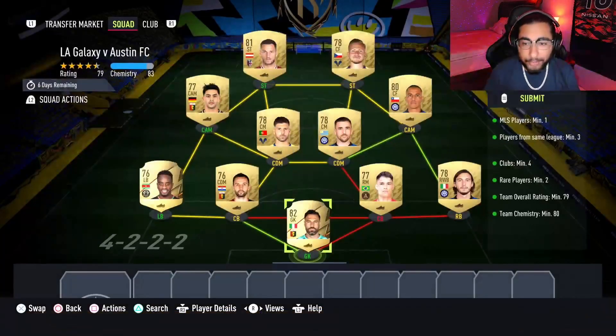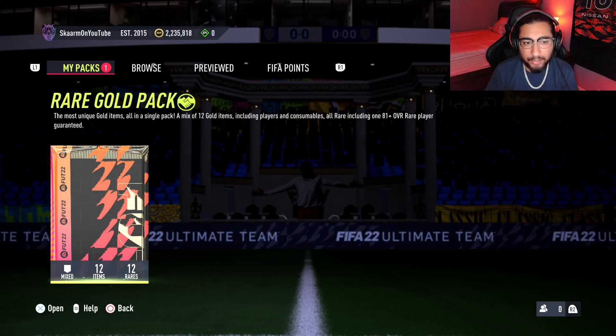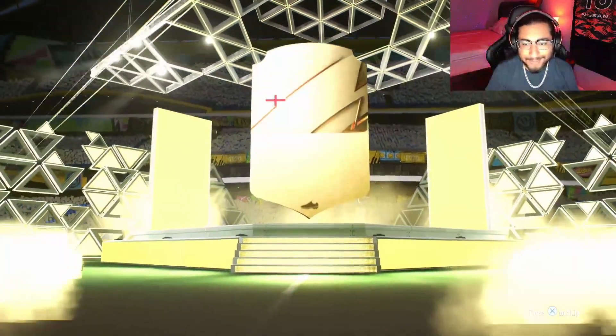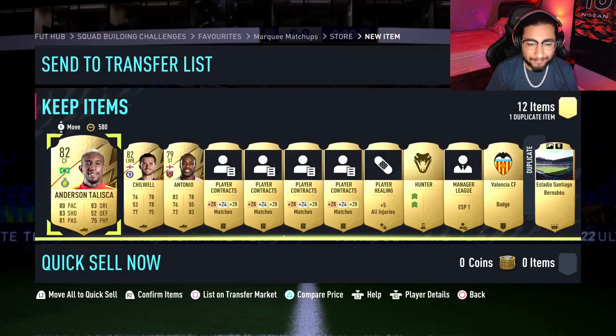And there we go, that is the SBC completed, so let's get that submitted and move on to the pack. Here we have it — rare gold pack, 81-plus guaranteed. Will it be a walkout? Will it be a boards player? Neither — it's actually going to end up being a Choa, 82-rated. So this pack is worth about 5,000 coins, which is actually a loss — not very good, pretty unfortunate, but what can you expect.